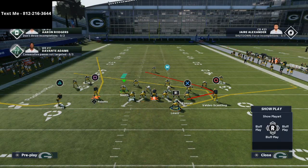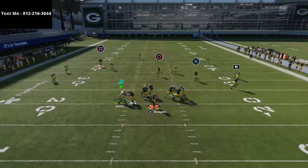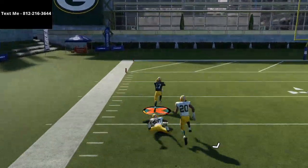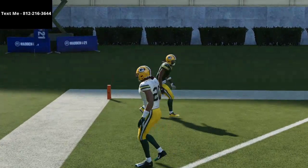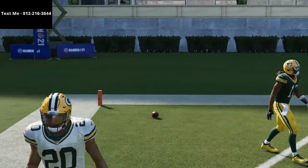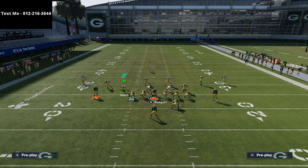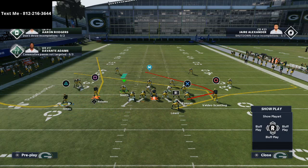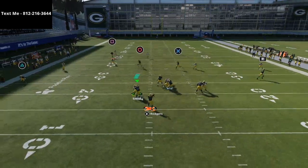I run into a lot of Cover 3 lately and this play is going to absolutely torture them — there's just nothing they're going to be able to do. They can't just deep-path the safety; they're going to have to switch to Cover 4 or something else. The key is that you can't put Jones on a wheel route, but putting him on that swing route does so much for you.